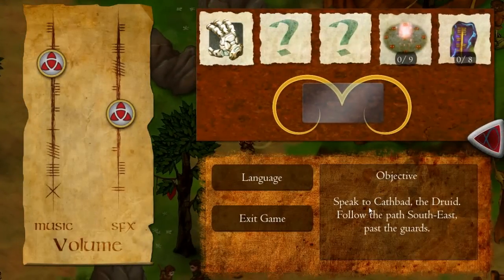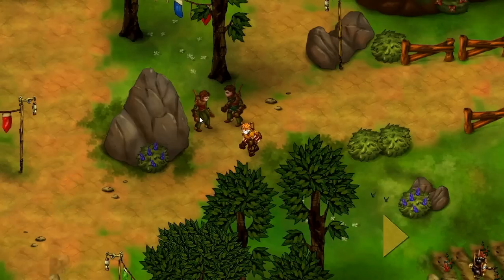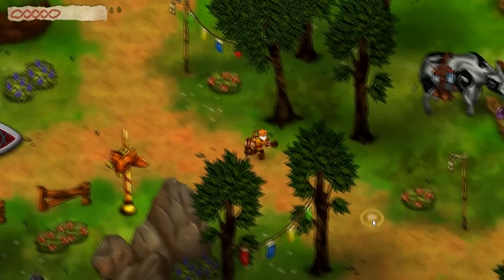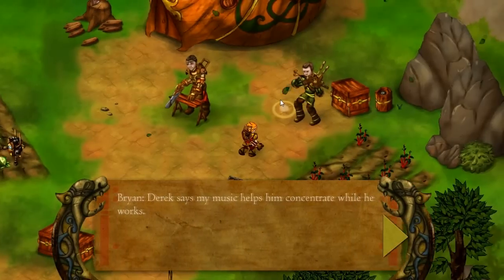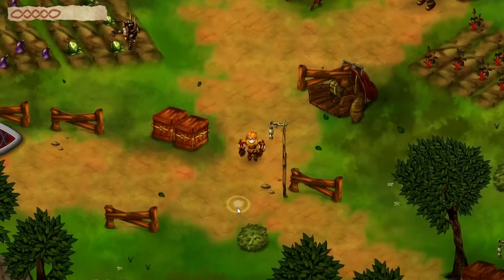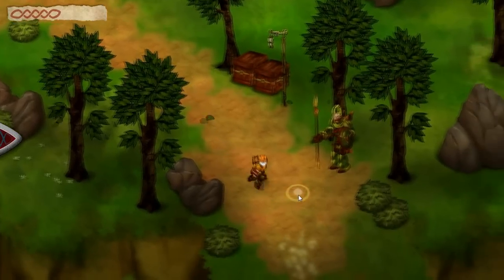Our next objective is to speak to Cathbad the druid — follow the path south east past the guards. Let's see if those kids will thank us for the food... nope. The music in this game is really nice, I have to admit that. I've only heard two songs so far but I still don't like that the music fades the further you get away — I wish they'd play it throughout the entire area rather than just right beside the musician.